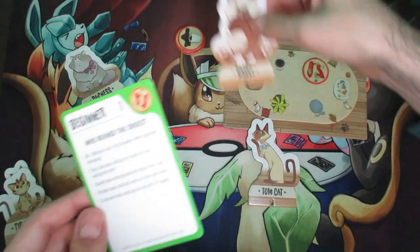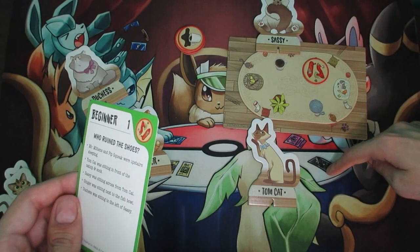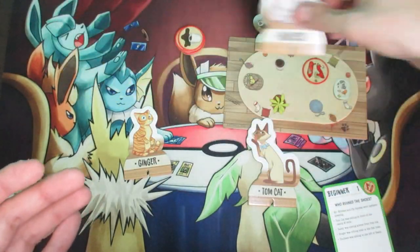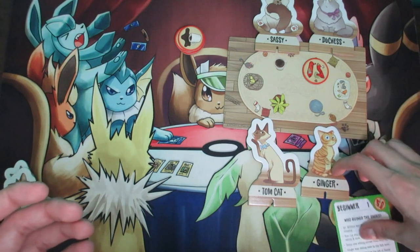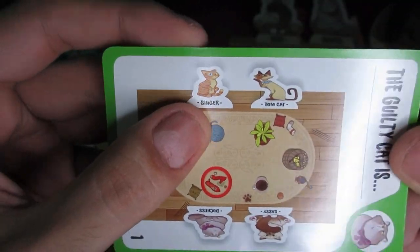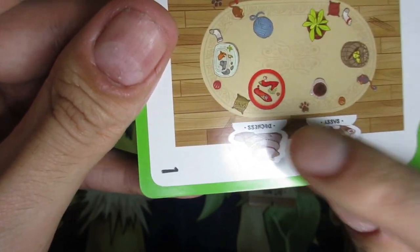Next clue: Sassy was sitting across from Tomcat — across means the other side of the table — so Sassy was in front of the coffee. Next: Ginger was sitting next to the fishbowl, which could mean either adjacent spot. Then: Duchess was sitting to the left of Sassy. If Sassy is over here, to Sassy's left would be here, which means by default Ginger should be next to the fishbowl on the other side. Once you believe you have the correct answer, flip the card over — and there we have Ginger in front of the yarn, Tomcat in front of the plant, Sassy in front of the coffee, and Duchess in front of the shoes.